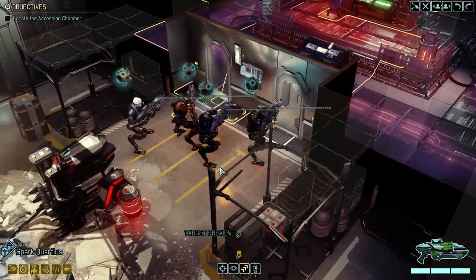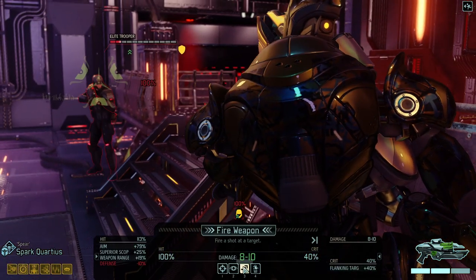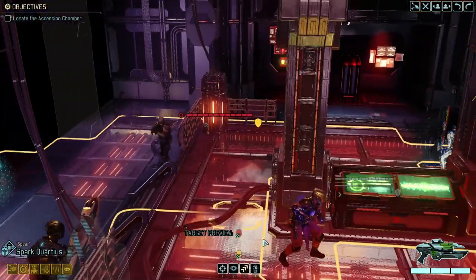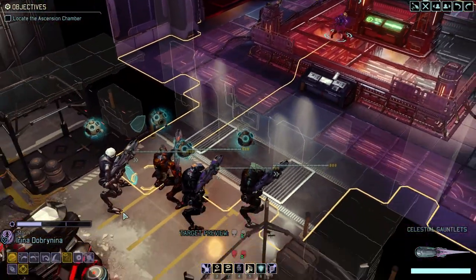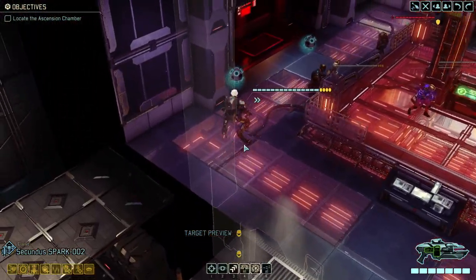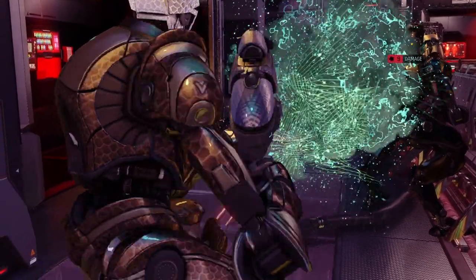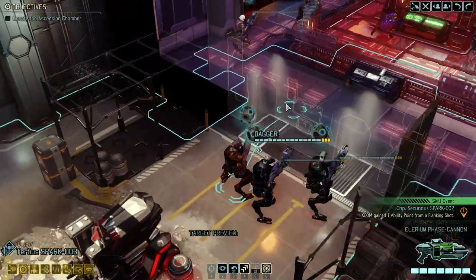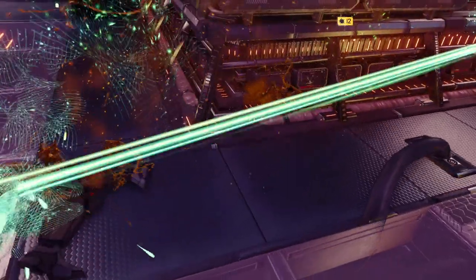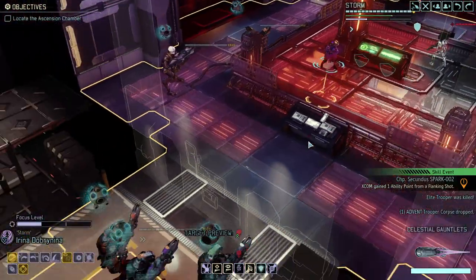Moving over, and Quartius here. I think we can simply take normal shots. I would like to give the kill to Quartius nonetheless, so maybe one of the leveled-up sparks can go in - Glaive in this case. Starting to soften him up. Very nice. And Spear gets another kill, getting him all so much closer to a promotion.